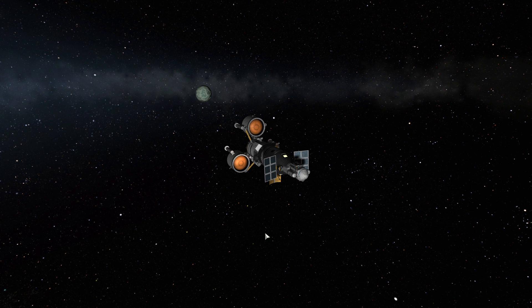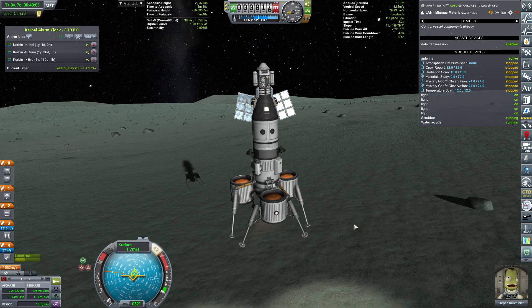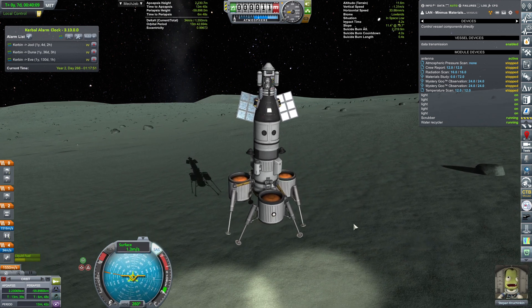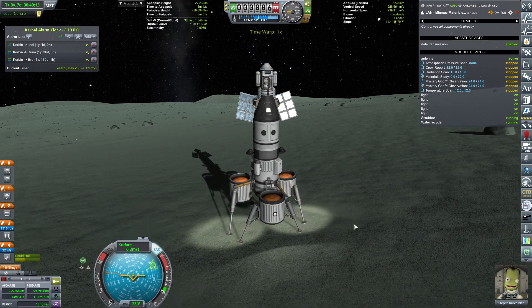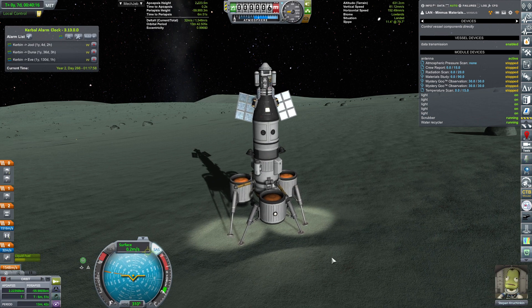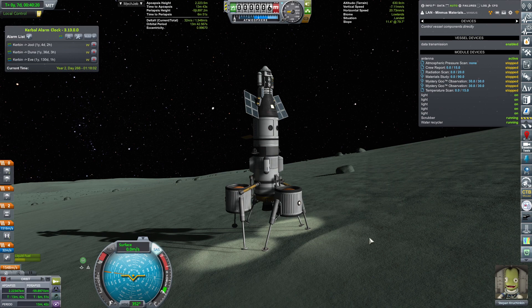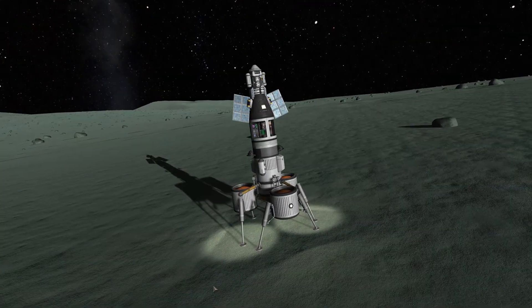We went to Minmus, we did some science, Stefan Kruchkin started losing his mind, but eventually he succeeded in landing his craft onto the surface of Minmus and then kickstarted all the experiments that need to be done. Most notably, the material study, which will bring us a whopping 90 science from the surface of Minmus, along with some crew report samples and whatnot.